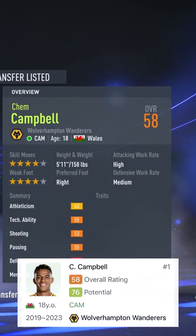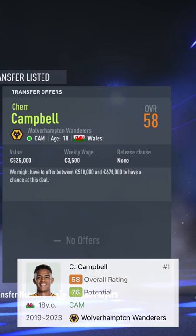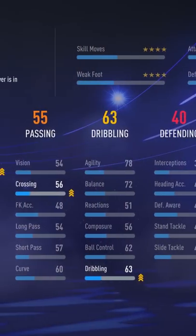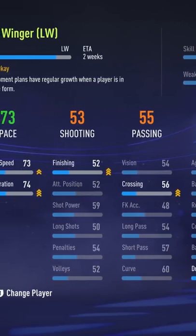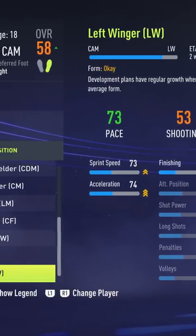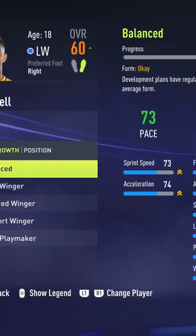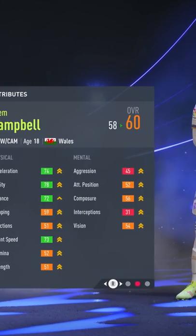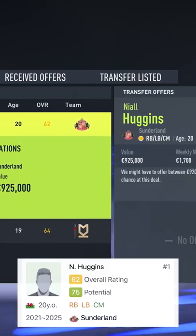Jem Campbell — he's 58 rated, 5 foot 11, very good speed on him. You can pick him up for anywhere between 510 and 670,000 euros. He's got a base potential of 76. Changing his position to either a left winger or a right winger could change his overall rating straight away to a 60, so he gets a plus 2 in his potential. You're gonna have yourself a great, great player.